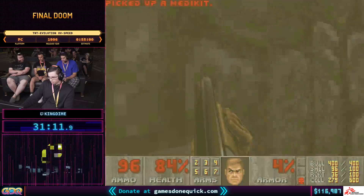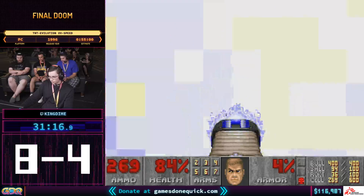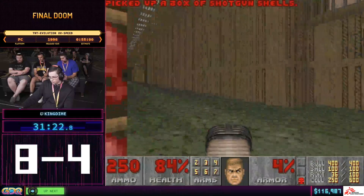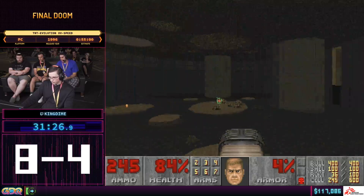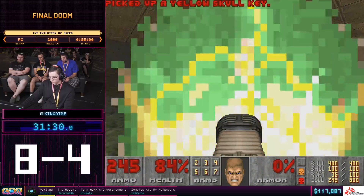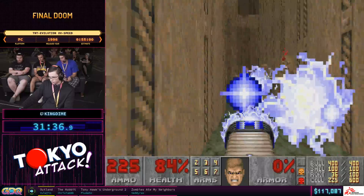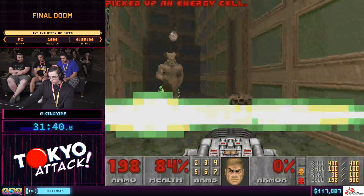Basically when the BFG is shot, it locks in the angle at which it was shot. Whenever it impacts an enemy or another object, the tracers go out from the player's current position at that angle. A common use in some custom map sets is using the BFG to shoot a wall and peek around the wall to hit a large pack of monsters with just the tracers.